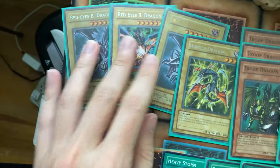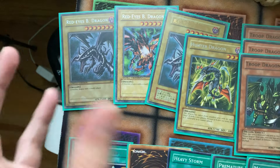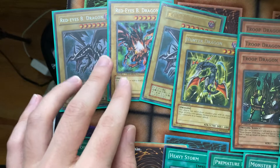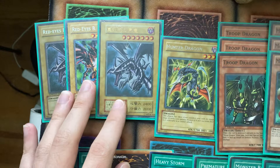These are worth a lot now, but Red-Eyes from the original 10 — I remember back at Toys R Us, everyone would just grab those packs. The only ones left were like Lord of Dragon, Buster Blader, and something else. I have a dual-terminal Red-Eyes here, and then this is the original Red-Eyes from the Volume series. You can't get these anymore.